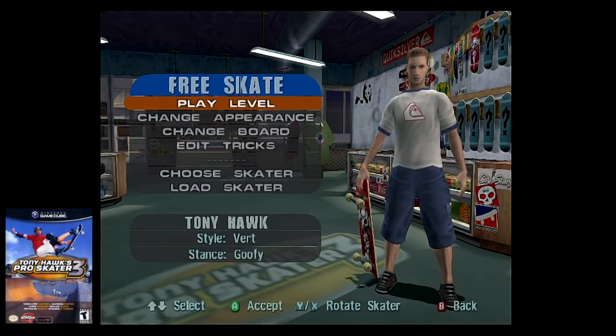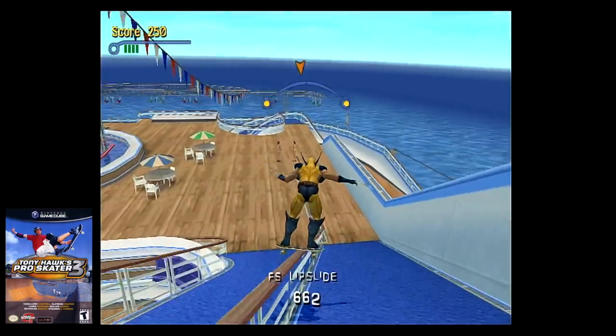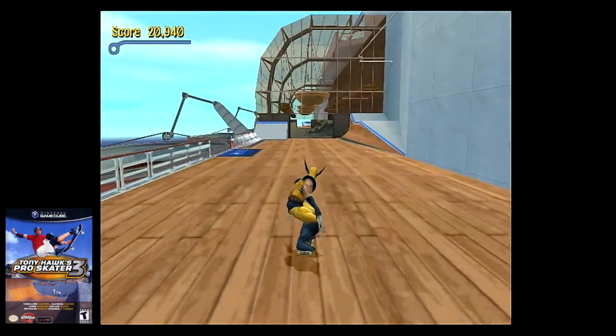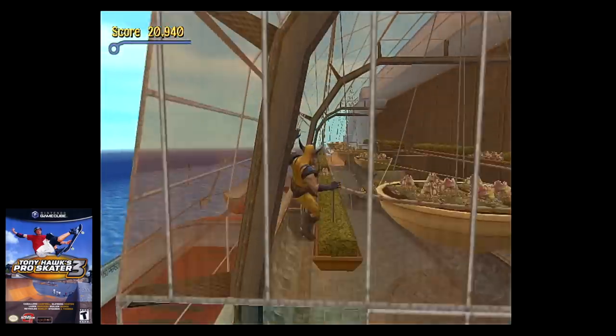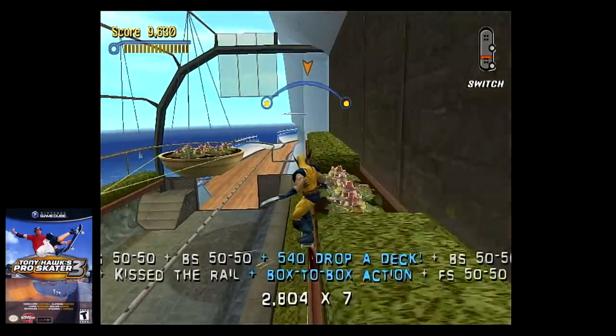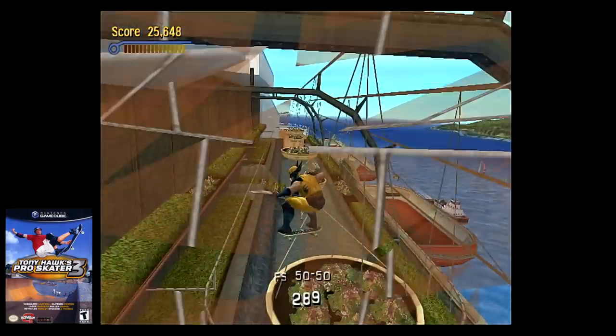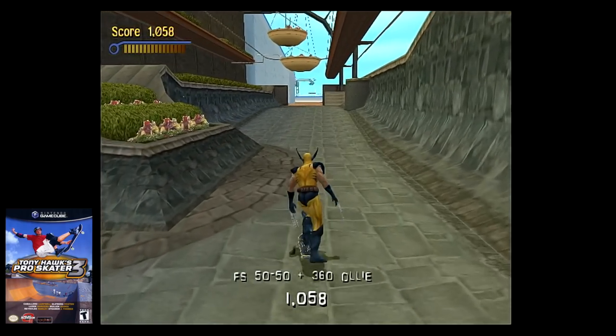Next up is Tony Hawk's Pro Skater 3. This is a game with several Easter eggs, and this won't be all of them. First up is the cruise ship level. There's a greenhouse section, and if you break every single glass pane, you will hear the current captain on the loudspeaker getting thrown overboard, and a new captain will take over and talk. It's pretty comical, and a neat feature for those who would actually think to break all these windows.